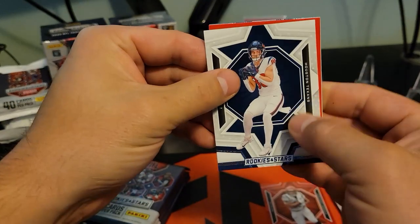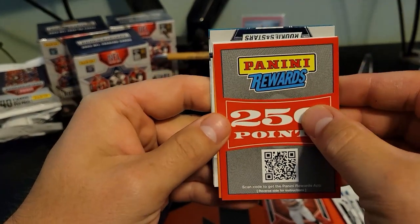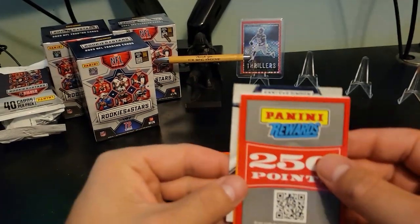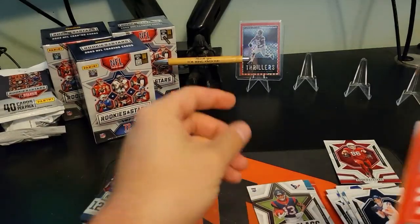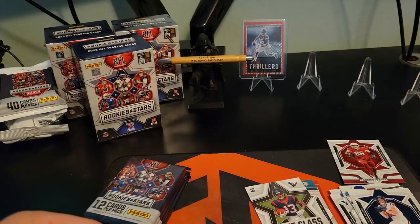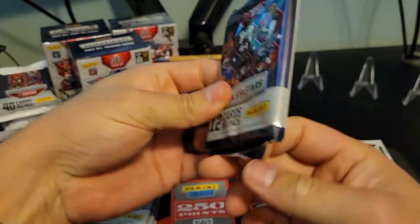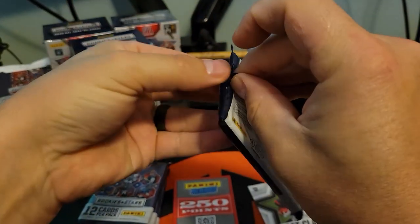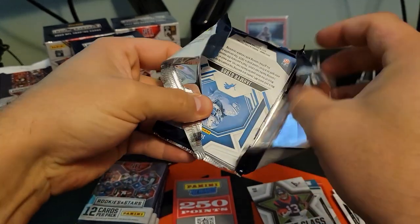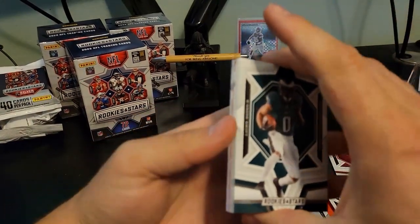Looks like we've got Panini Points here for the first time on the channel. Like I said, I will figure out if I like that or not. Anton Harrison for the rookie draft class, Tank Dell rookie, and then the Man in Motion Nick Chubb. So it looks like we're not getting an auto in this box — that generally seems to be what the Panini Points replaces. Hopefully we still keep pulling some cool inserts and parallels — those Thrillers are sick.